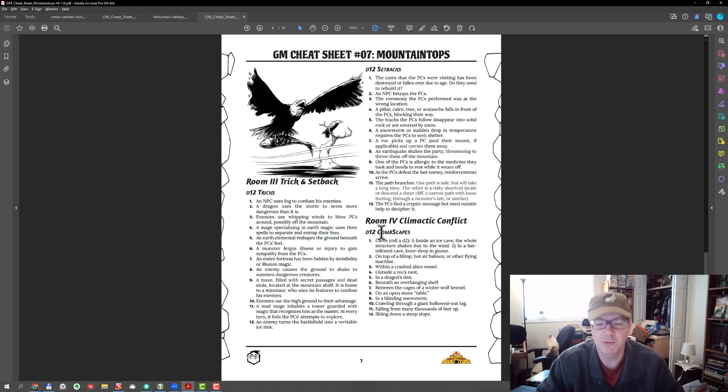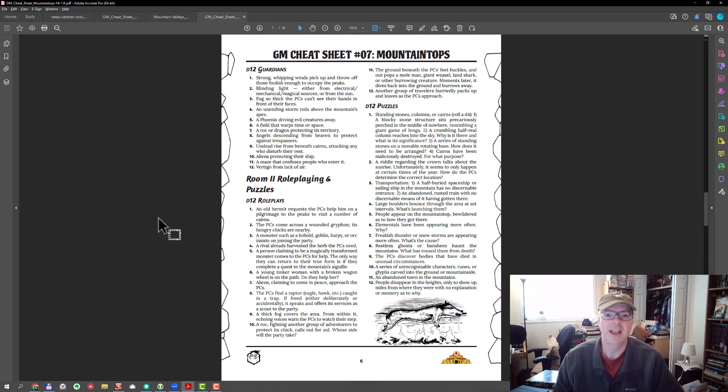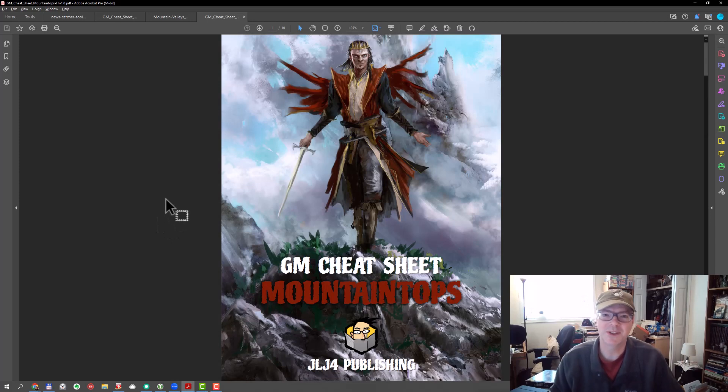Then we get into room four, which is our climactic conflict — the final encounter with the foe we selected at the beginning. We build our combat landscape, then our complications and twists, and finally we have the payoff. In addition to the PCs achieving whatever objective they're aiming for, we have some additional treasure ideas and some plot twists. And so that is GM Cheat Sheet Number 7: Mountaintops.